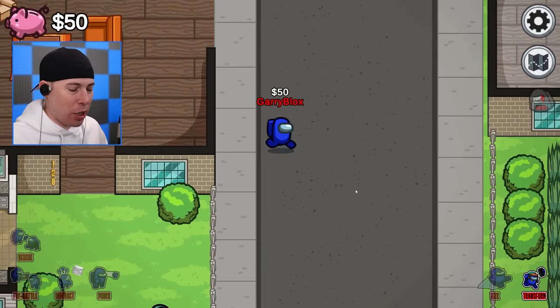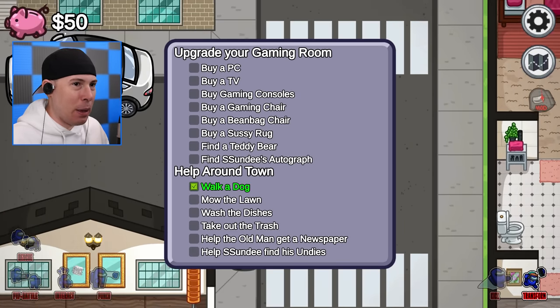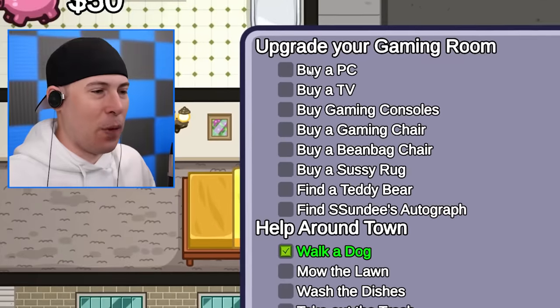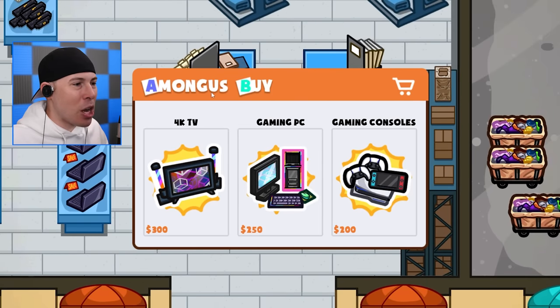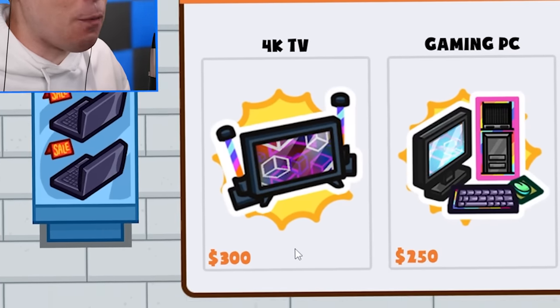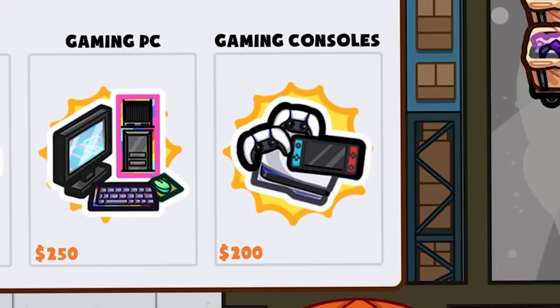50 bucks! That's actually pretty good money. We have to upgrade our gaming room - we just walked a dog and made 50 bucks. Let's go find out what we can buy. Inside the first door, we've got an Among Us Buy store. We can buy a 4K TV for $300, a gaming PC for $250, and gaming consoles for $200. Guys, we are way too broke.